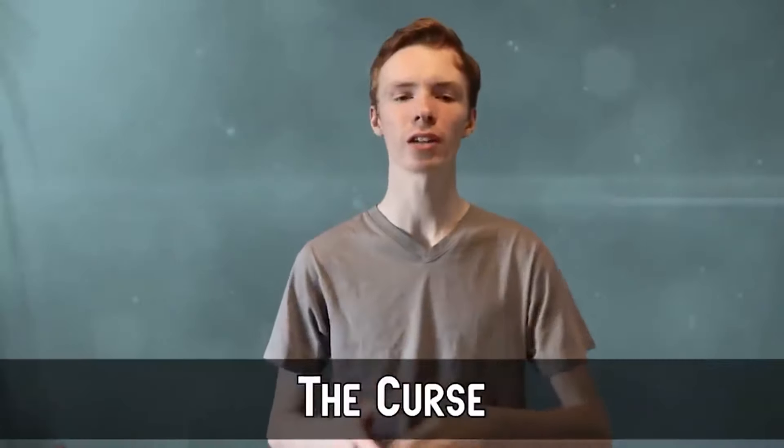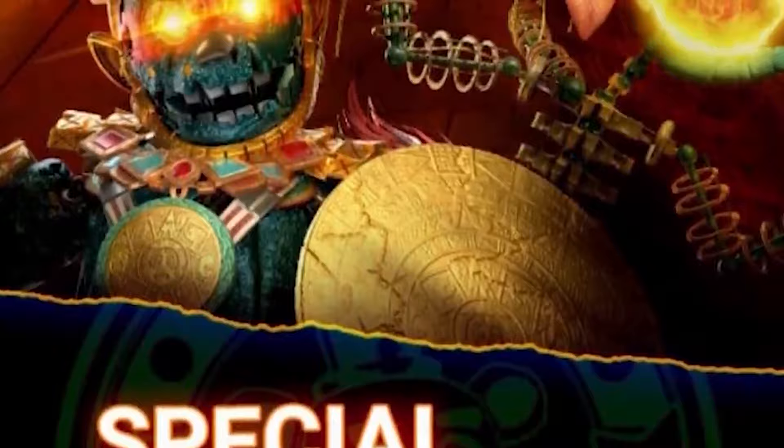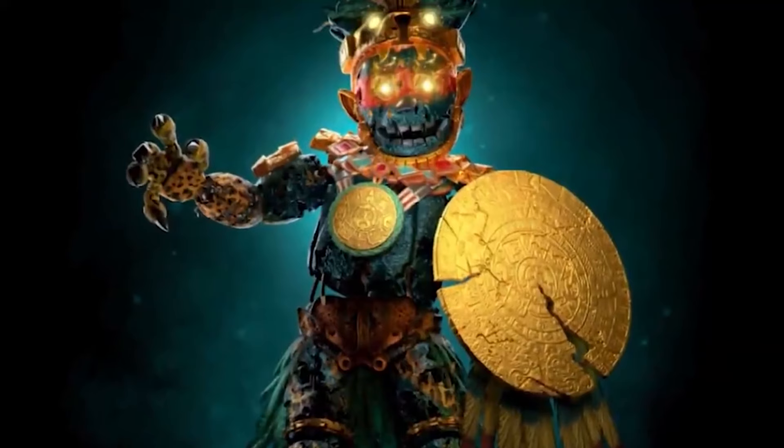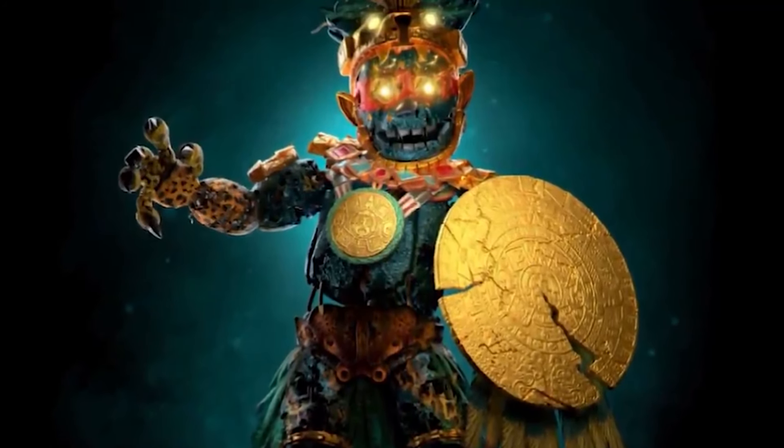Number 10: The Curse. The Curse is an Aztec-themed skin for the Springtrap animatronic. It was released on March 5th in the Ancient Equinox event and is the fourth skin for Springtrap. The Curse is a teal-colored Springtrap dressed to look like an ancient Aztec warrior. He has a large feathered crown and a golden chest piece. When will I get to shoot the animatronics with guns? Guns seem like they would be really effective on the somehow-still-alive William Afton inside Springtrap — at least normal Springtrap, not these, since they're made by the company to send to people's homes.